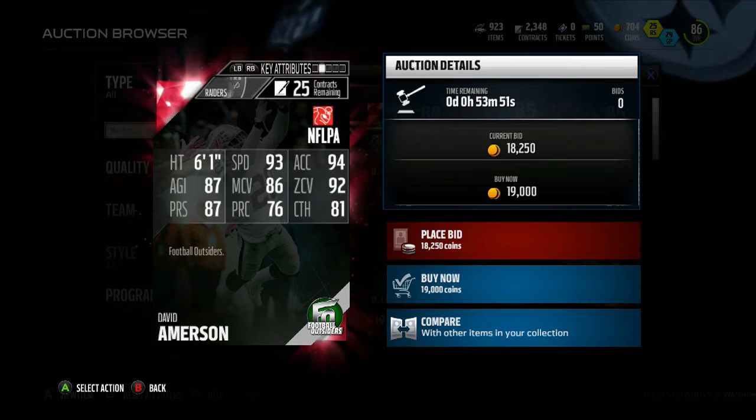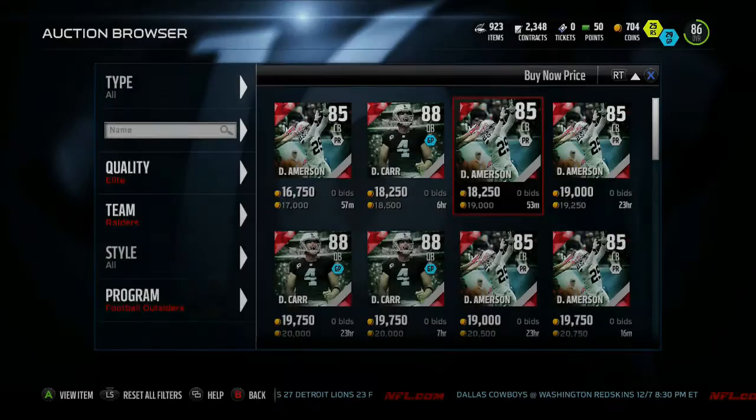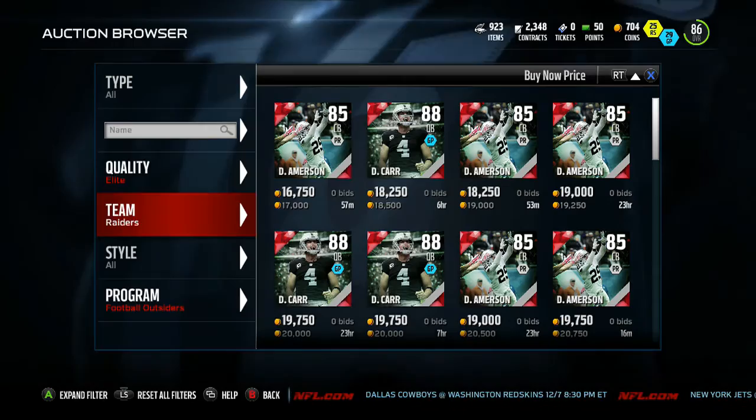Amerson also has 76 play recognition and 81 catching. His awareness is 75, but still that's a pretty nice card. Football Outsiders cards drop over the course of the week, so I would definitely keep an eye out for him.